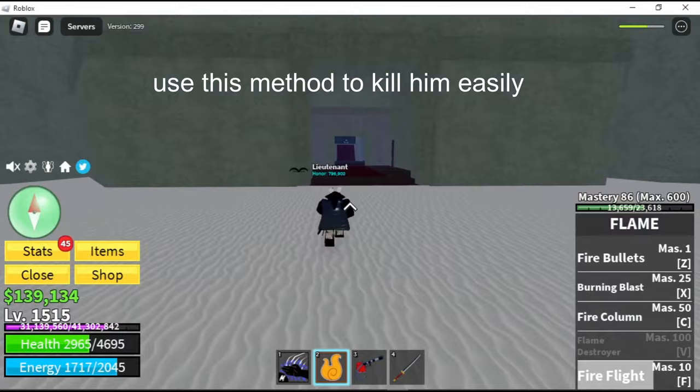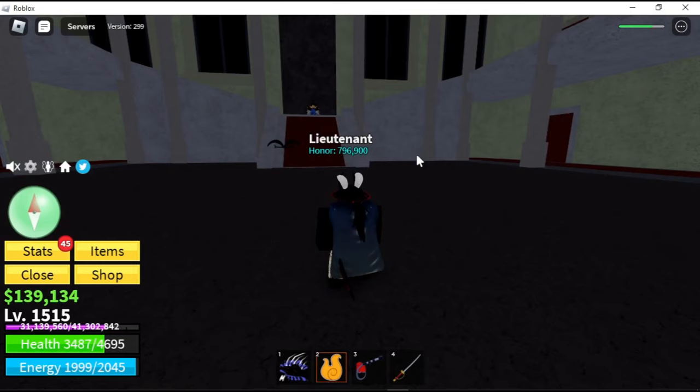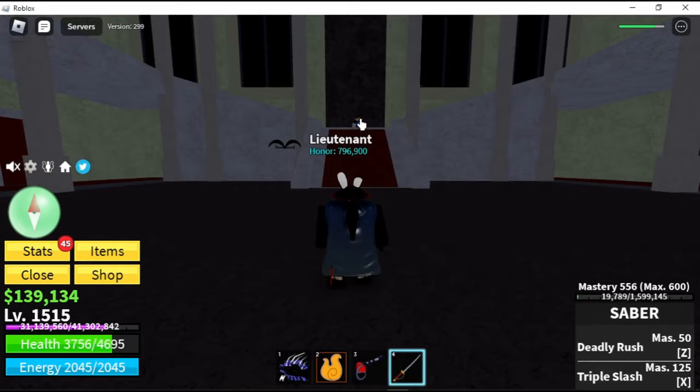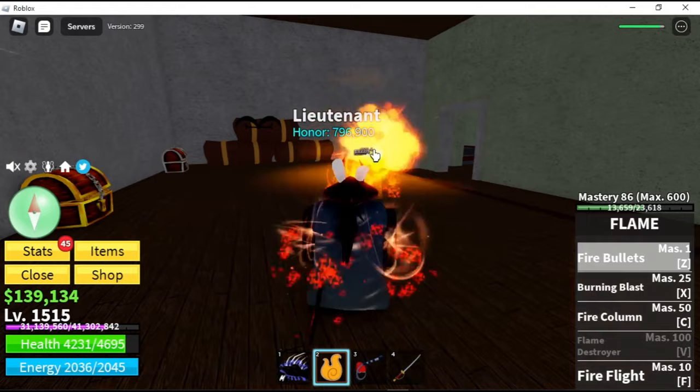Use this method to kill him easily: hit him with a ranged move, then run to the room behind you. He won't be able to hit you, so you can spam your moves on him easily now.